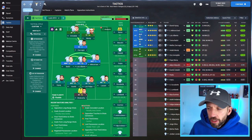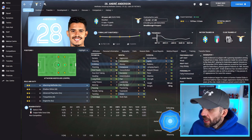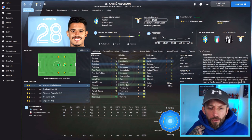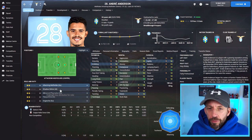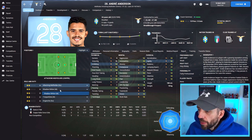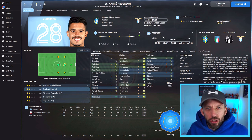First up, let's grab our victim — the player we're going to teach these traits to. Andre Anderson looks perfect: 22 years old, a great age to learn traits. He can play in this position, his second favourite role is shadow striker, he's already got some nice attributes for it, and he's a blank slate with zero player traits.